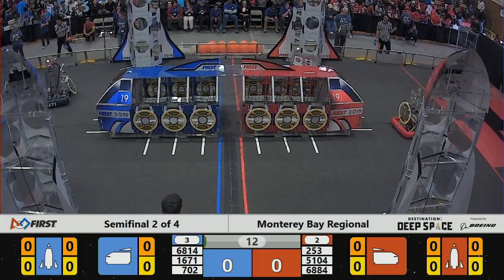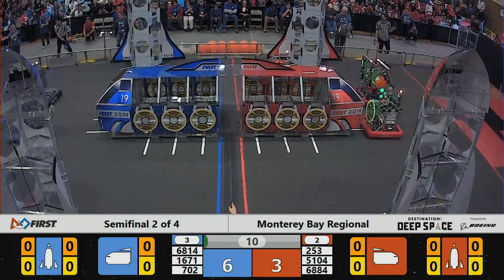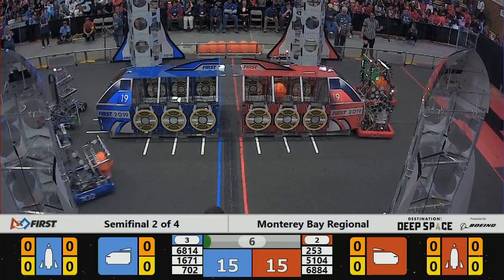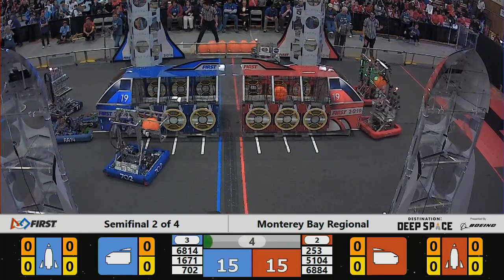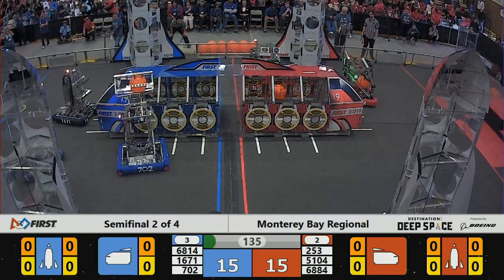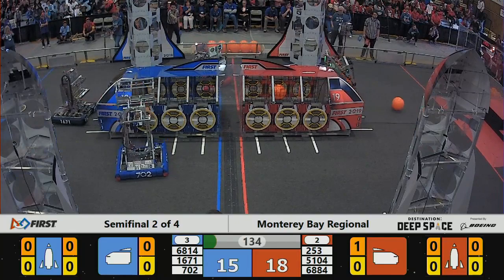Semi-final number two underway. 688-4 and 5104 are going to try to deliver cargo on the far side of the red cargo ship during the sandstorm. 702 for blue is in position to deliver cargo on the side of the blue cargo ship, and as the sandstorm ends, we've got a very close match.